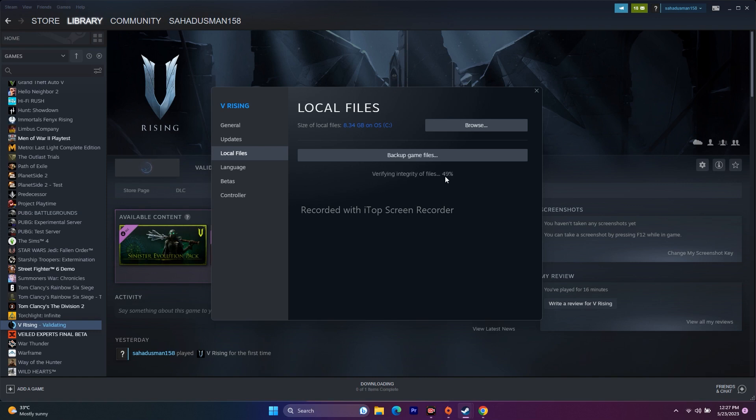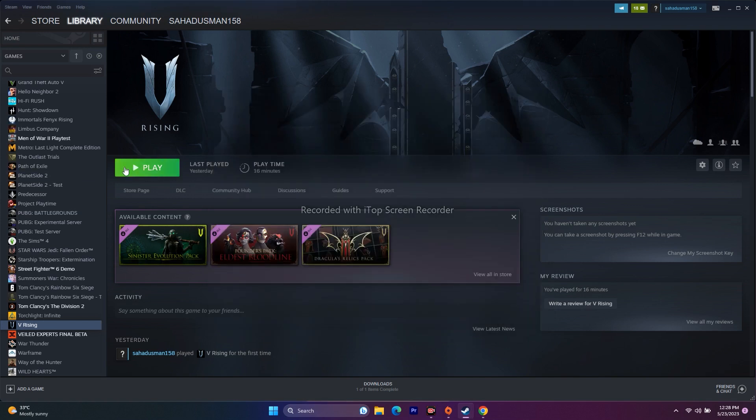Sometimes files may be corrupted, missing, or having issues, which causes crashing and all the issues mentioned. Just try Verify Integrity of Game Files — that's going to work. Once you see the message '41,705 files successfully validated,' you're good to go. Close this and click the Play button.